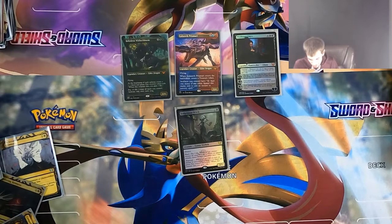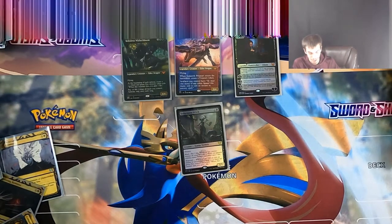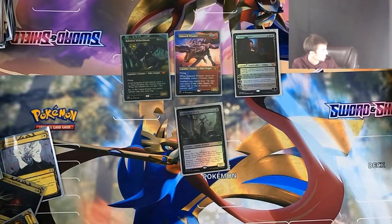Sedgemoor Witch is a 3/2 for three mana. It has menace, it has Ward — when this creature becomes the target of a spell or ability, counter it unless its controller pays three life. Ward is the ability, three life is the cost. And it has Magecraft: whenever you cast or copy an instant or sorcery, you get a Pest token. So when you Flusterstorm them for five, you get five Pests.